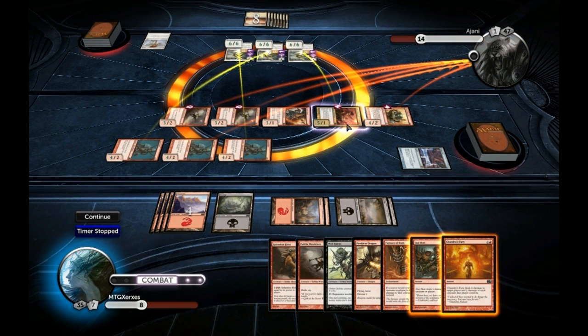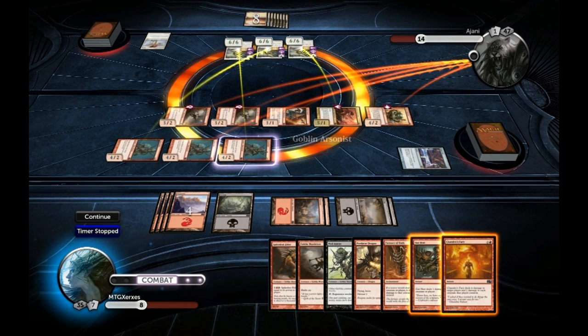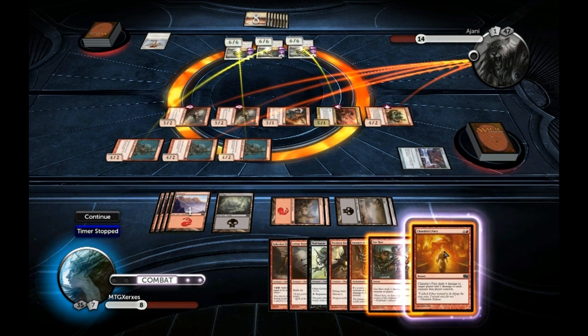This is when you pause the timer and look — one toughness, one toughness. What we need to do is find a way to kill everything. When this guy dies, he can deal one more damage.